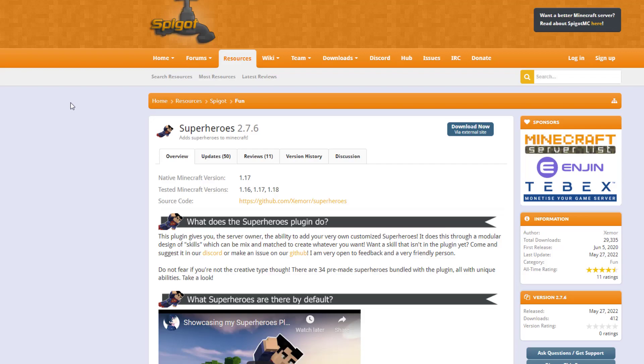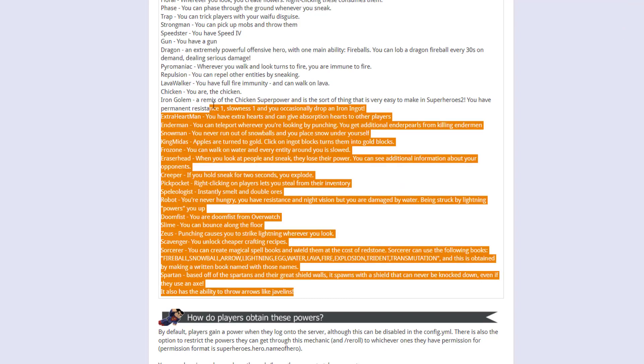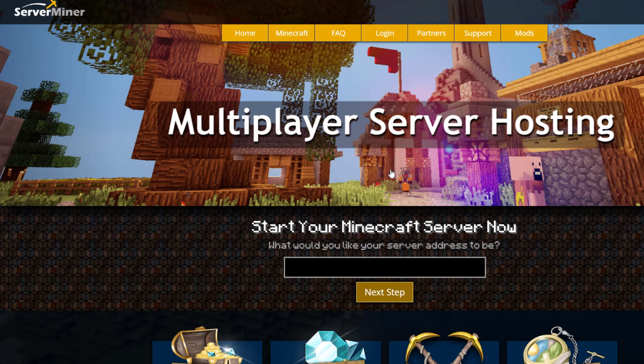Here we are on the ServerMiner control panel — you can see it's updated from 1.16 to 1.18. If we click here you can see there are 34 different ones. That is the plugin. If you want to download it, head over to Spigot. But if you need a server to host it on, check out serverminer.com for the best and cheapest hosting around. Subscribe, like, comment, and I'll see you next time.